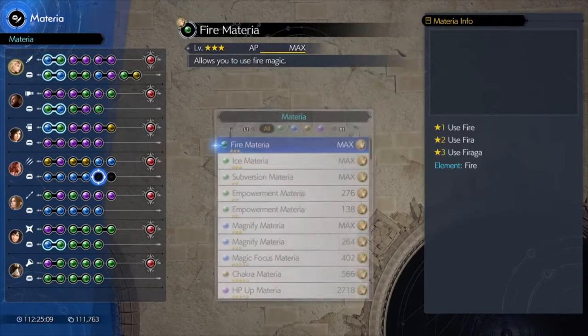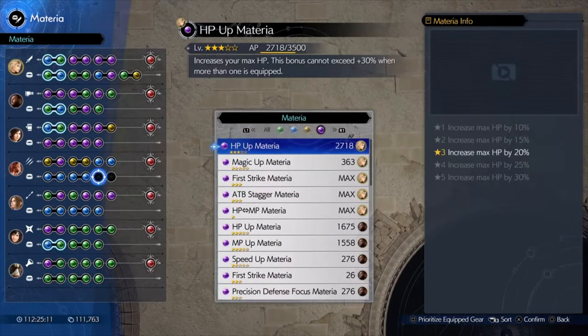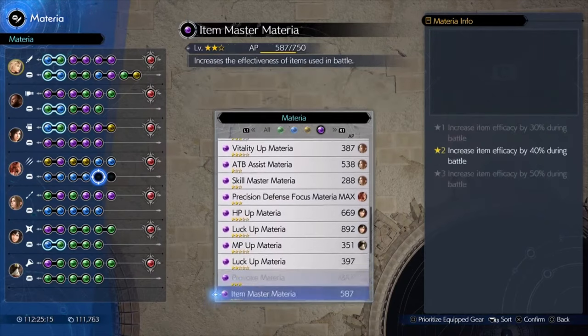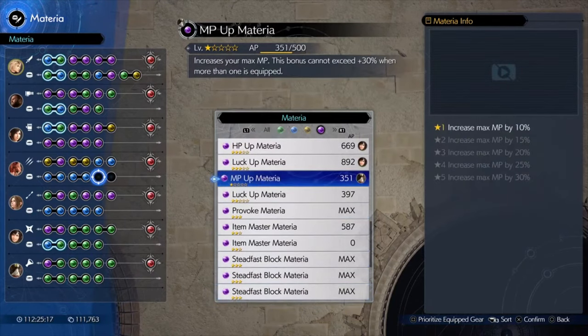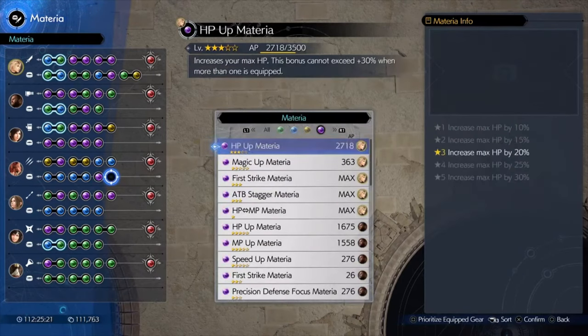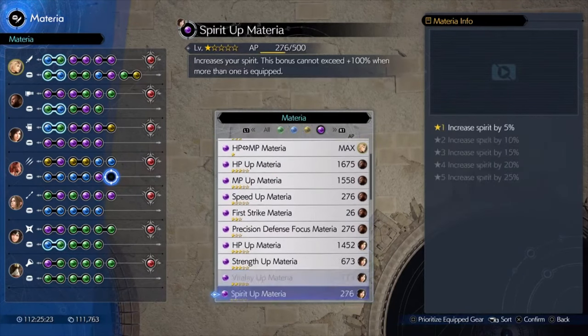Make sure to fill everyone up, because everybody will get AP this way. Unlike if you do this in a regular battle where only three people get AP, this method means everybody gets AP at the same time.